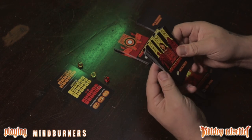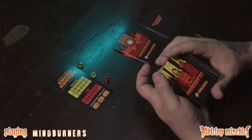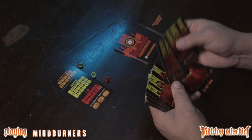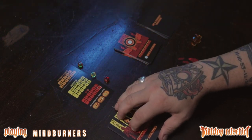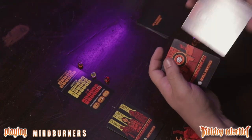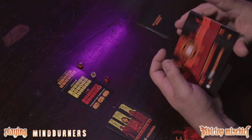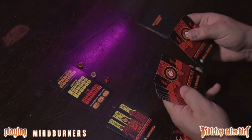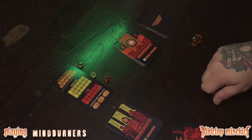Now we take the ability deck that's left and give it a good shuffle. Once we do, we remove five at random — one, two, three, four, five — those are not in the game. Then we go to the roll events deck, shuffle that, and also remove five at random. And that's the setup.